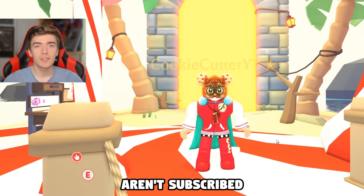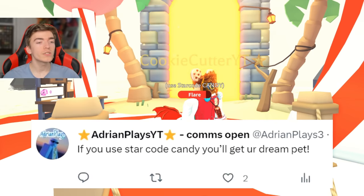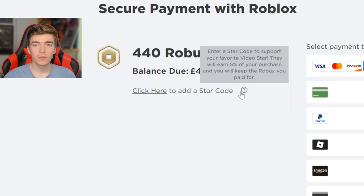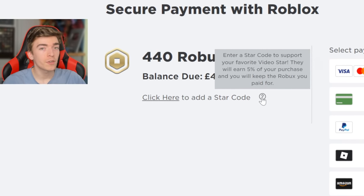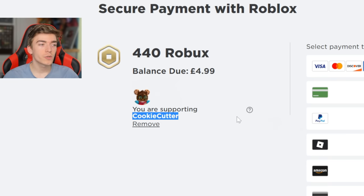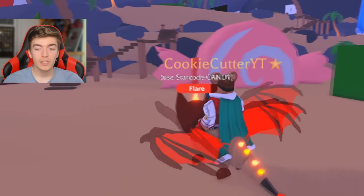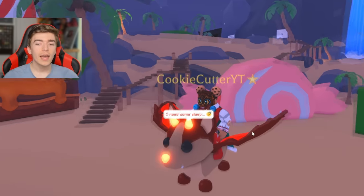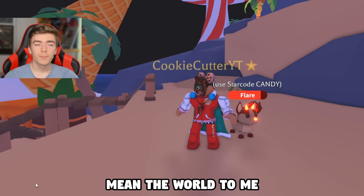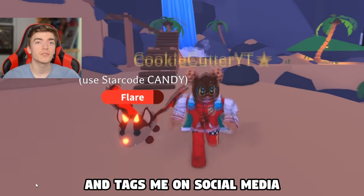60% of you guys aren't subscribed, so be sure to subscribe and like this video. That myth was true. The next myth is that if you use star code Candy, you'll get your dream pet. Using a star code on Roblox is easy — it gives me 5% of the purchase and you keep everything you're buying. All you need to do is click here, type the word 'candy', hit add, and it says you're supporting me. As much as I'd love to give everyone their dream pet, I can't afford to do that. But I have given away free frost dragons and free dream pets in the past, and I'll do a giveaway for someone who uses my star code and tags me on social media.